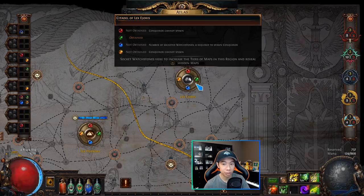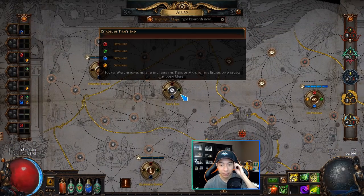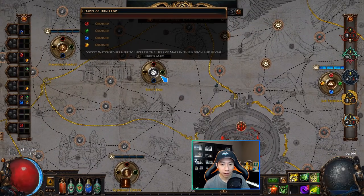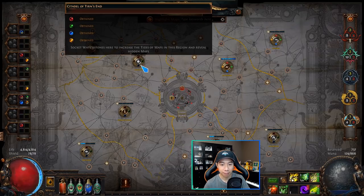Looking at Lex Ejoris, I've obtained the green watchstone but not the others. However, in this cycle I cannot get the red or yellow ones because those Conquerors have already been defeated in another region and won't reset until all four are dead. I could still get the blue one in this region with four watchstones socketed. You do have to plan which region you spawn each Conqueror in — make sure the region doesn't already have that watchstone obtained, otherwise you can kill the Conqueror but won't receive a new watchstone.